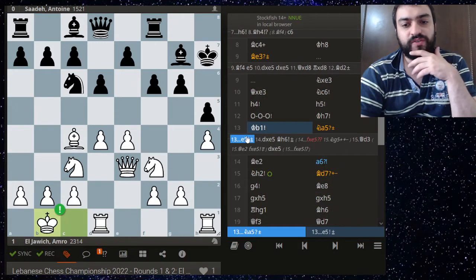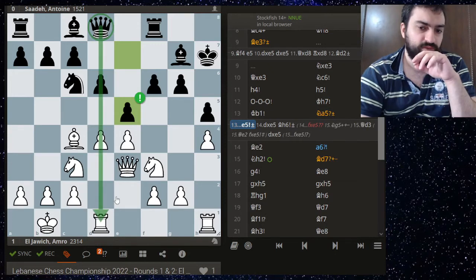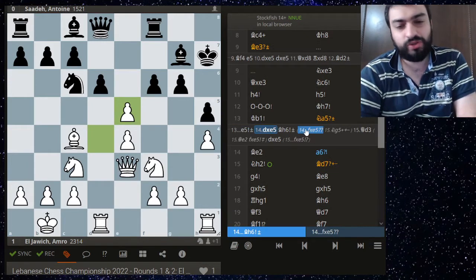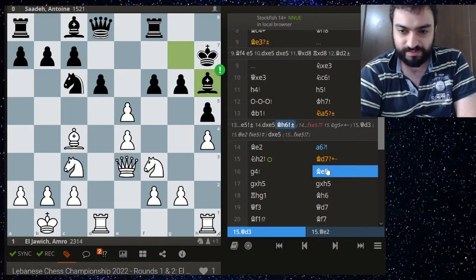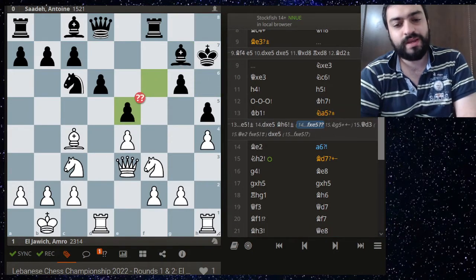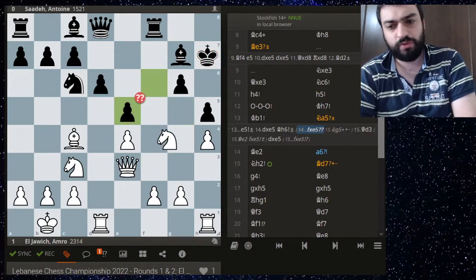Bishop e2, and now we see the alternative: e5. After d takes e5, of course you don't go for this because you lose the queen. What about f takes? Well, knight g5 check — you can't go here, you just lose the queen, and if you go here there's this, so it's completely losing.